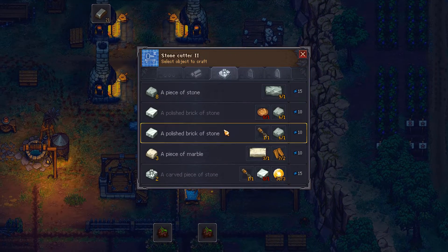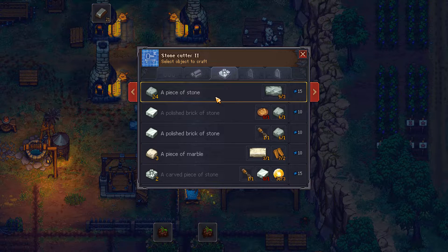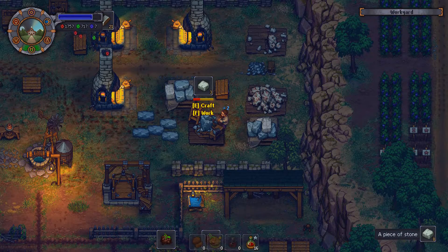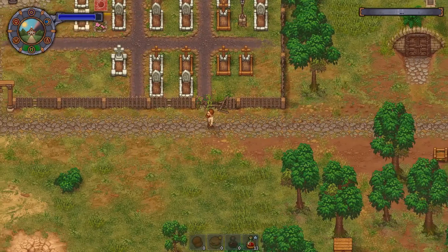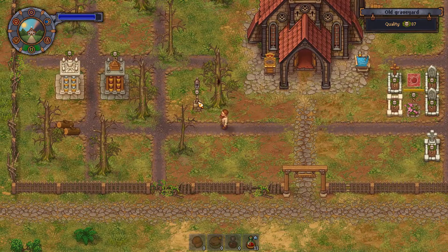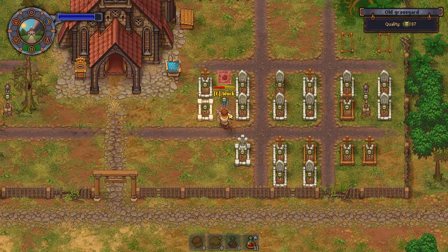I have something stuck in my throat today, I apologize. We need four stone per lantern, four simple iron parts per lantern, and two glass each. So we need at least 28 stone, 28 simple iron parts, and 14 glass. Let me go ahead and get all those materials together. I have everything that I need to create the rest of the lanterns and to fix the fence, and I'm excited about that.